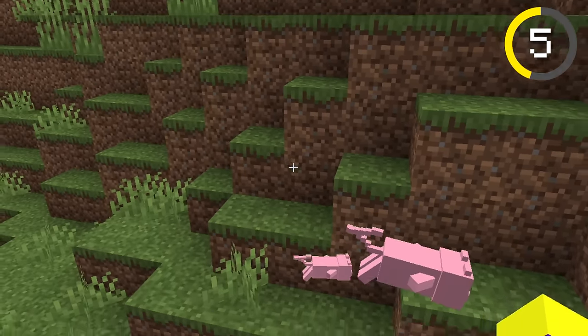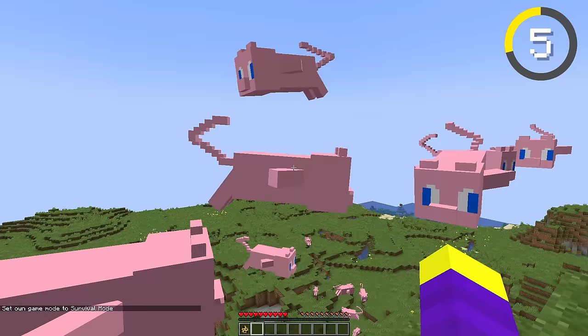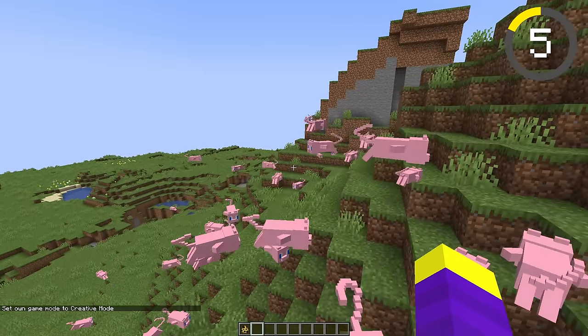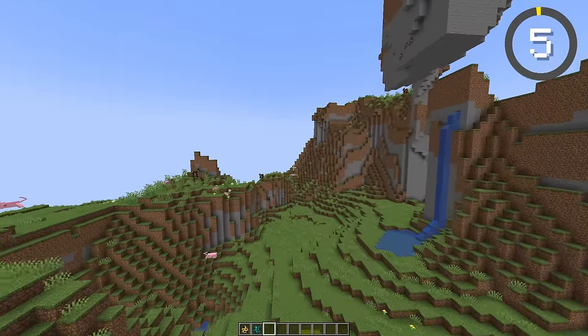Let's see a baby Mew. Oh my god, it's literally so small — this is probably an accurate size for a bee, though. Let's spawn an army of Mews. Okay, the sound has gotten way worse. What if I attack a Mew? Oh god, this is not good. The sound has gotten even worse — it sounds like a tiny airplane trying to take off. Alright, I give Mew an 8 out of 10. It turned out pretty good. It's time for the next mob.